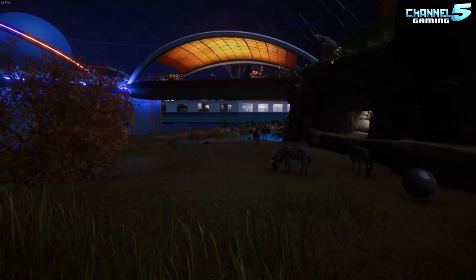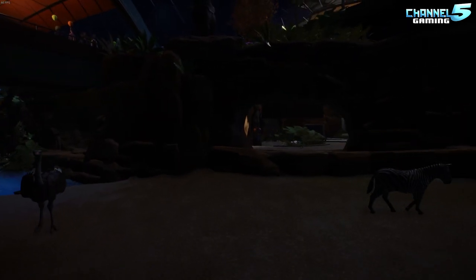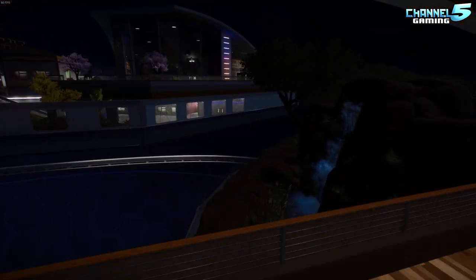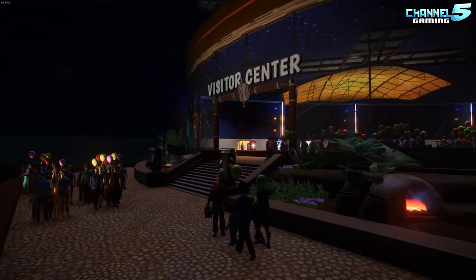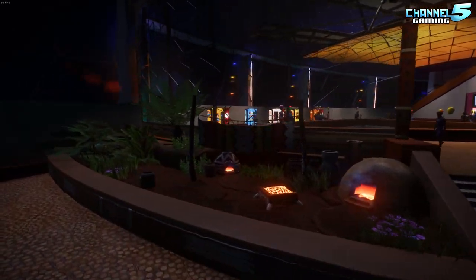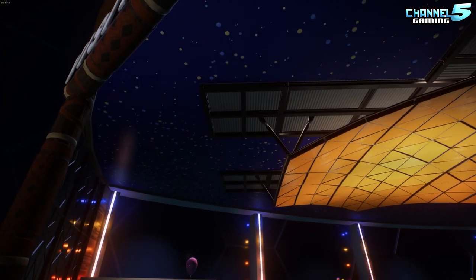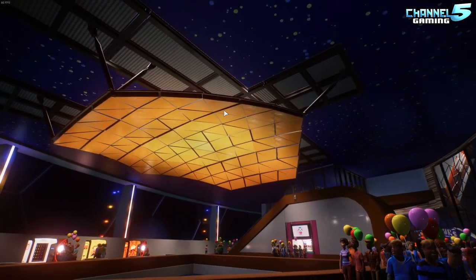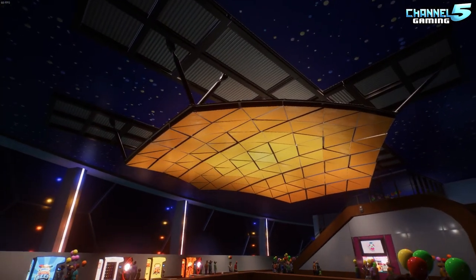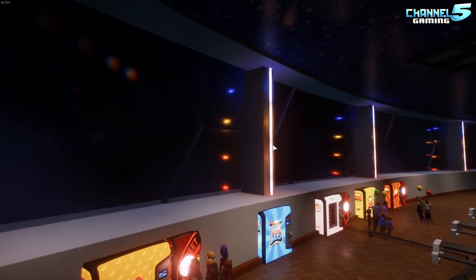Then we've got the whole savannah full of animals — very unique. We can walk down there as well. I like that the water is going under here through the waterfall. Visitor's center. Look at the decorations outside — cute little theme. Wow, I love this. It's almost like a satellite. Very cool, and there are some lights behind there as well.